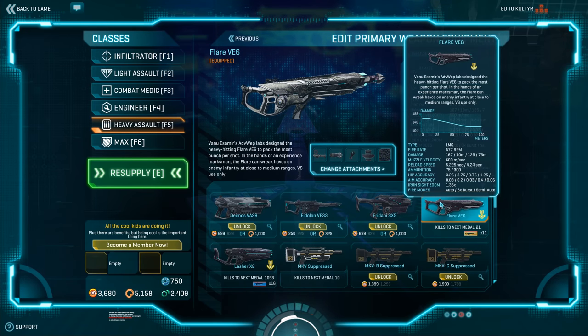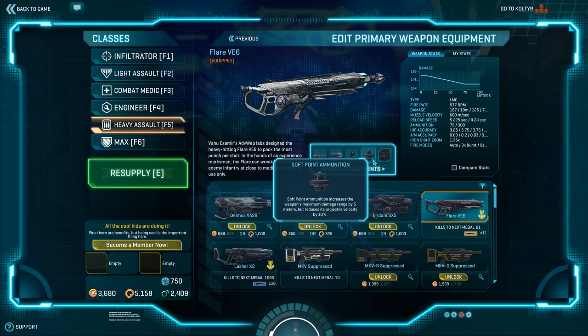Starting out, the Flare. The Flare is kind of a mid to long heavy-hitting LMG for Vanu. It's versatile, has good attachments, 577 RPM, 167 damage, and a very nice muzzle velocity of 600 meters per second. You can increase that with high velocity ammo if you're firing at really long range targets. It also has access to soft point ammunition, which is generally my preferred setup. Soft point extends your max damage kill range to 15 meters — it's 10 by default — giving you an additional 5 meters of better close-range performance.